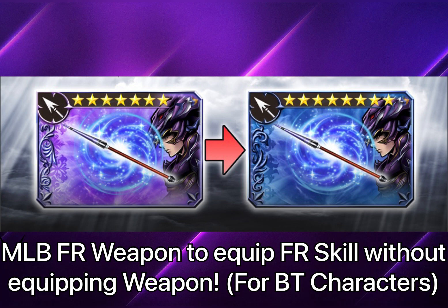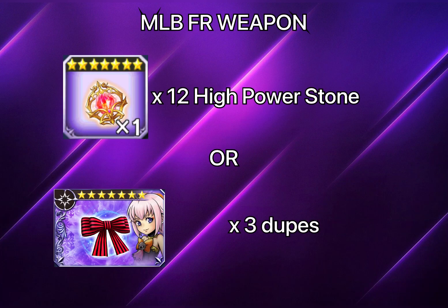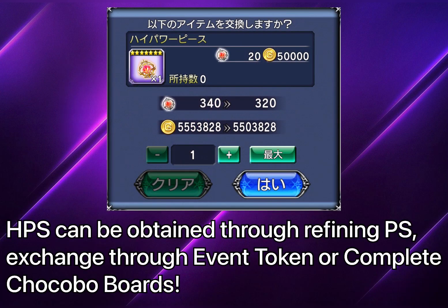If you're not equipping the Force Weapon but want to use the Force Skill — the FR skill I'll talk about later — you'll need to at least max-limit your Force Weapon to use it without equipping it. To max-limit the Force Weapon you need 12 High Power Stones, a new resource introduced in the FR era, or three dupes. It works similarly to LD but uses High Power Stones instead of regular Power Stones.